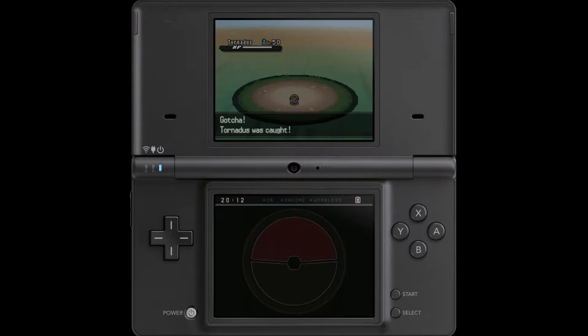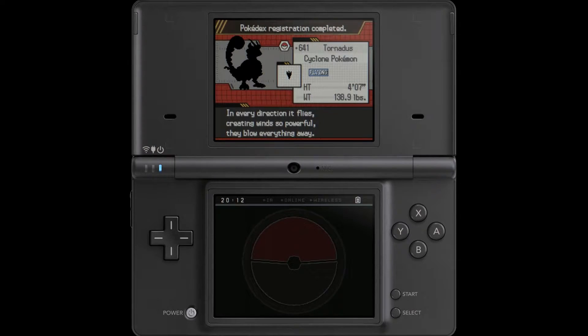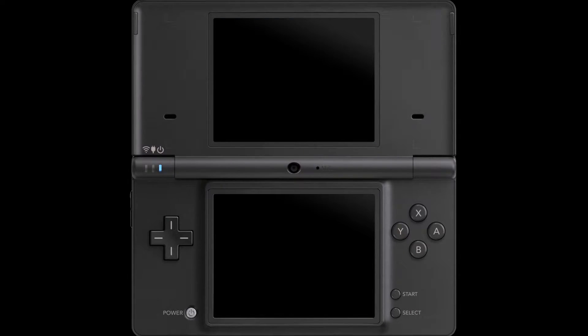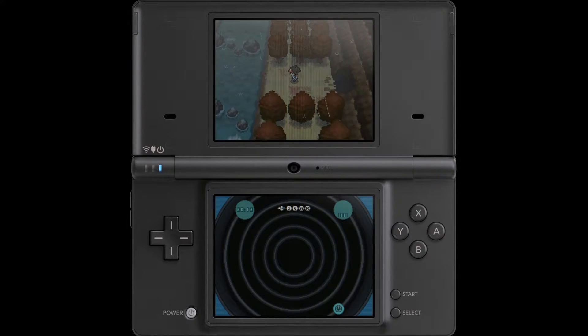There we go — Tornadus was caught. As I hypothesized, that was very easy compared to Ho-Oh. In every direction it flies, creating winds so powerful they blow everything away. Very nice. I have to say, I like the design of all the Therian form genies — I think they're a lot better than their Incarnate forms. Anyway, speaking of those Pokemon, there is another one we want to get up on Route 9.